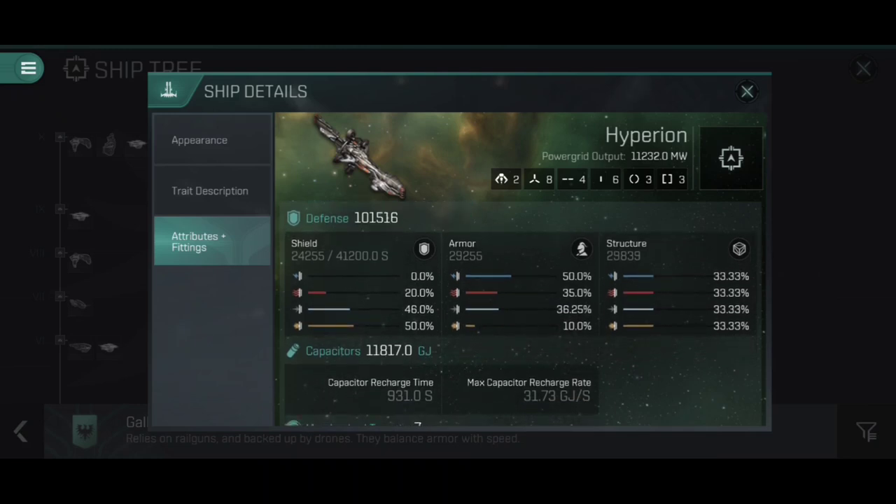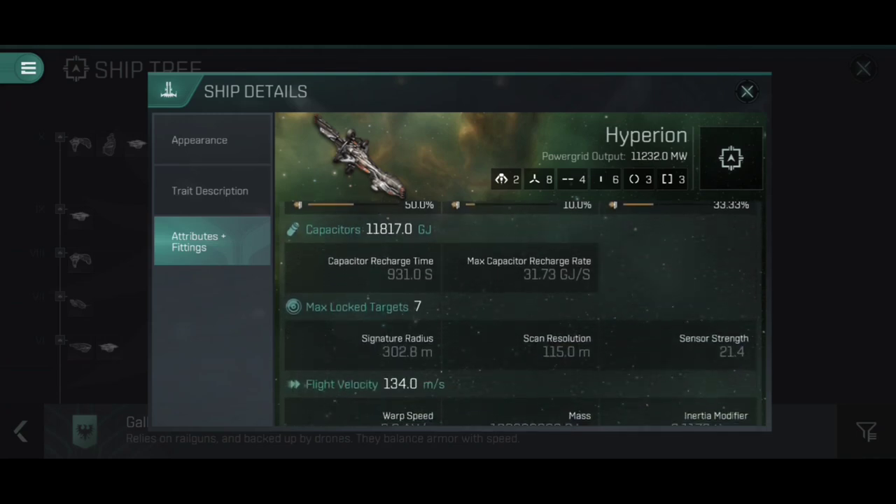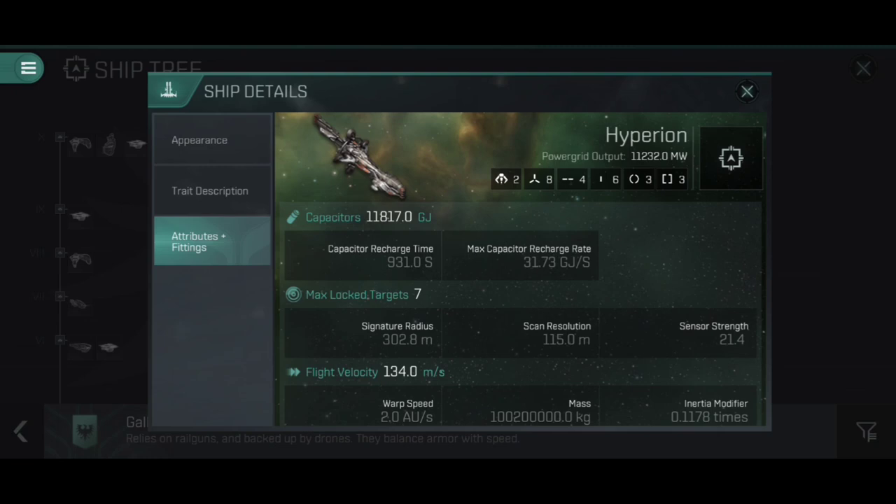The defense is where the Hyperion really begins to shine — 101,516 total HP, the majority of which is in armor and structure, but the shield is still pretty sizable too, and that 24,000 shield HP is going to take a good amount of chipping away. We've also got a pretty comfortable capacitor bank of 11,817 gigajoules as standard. Considering that the Hyperion is going to be armor-tanked, and considering how capacitor-friendly armor-tanking is, that large capacitor bank is going to allow us to maintain capacitor stability fairly easily.